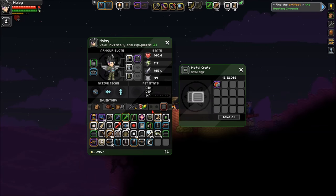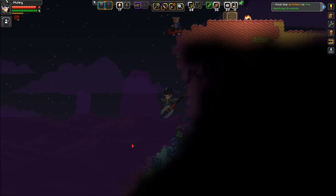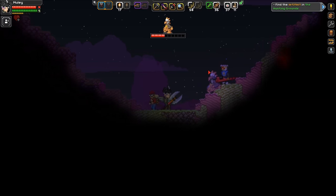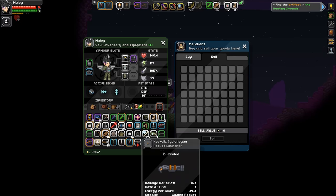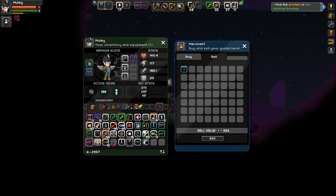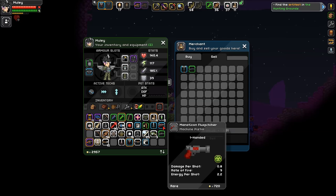Don't kill him, he's probably a traitor. There's a basic oven, kitchen, bath - scraps, nothing too fancy. I want to sell this hammer, and probably this shotgun and this pistol.